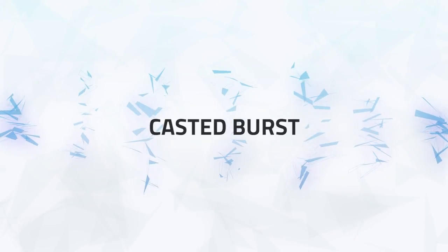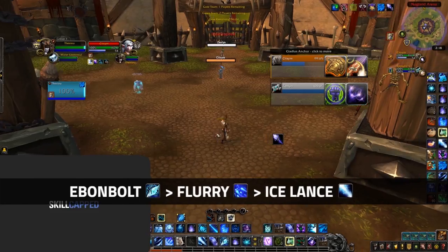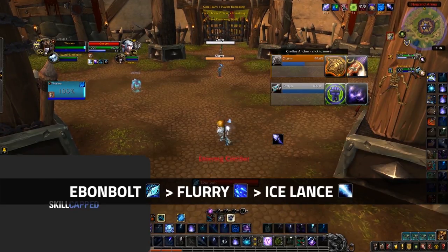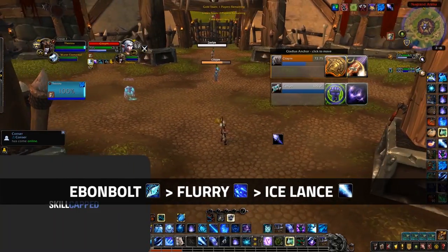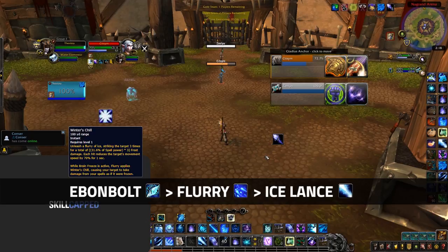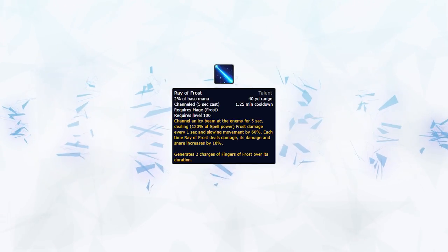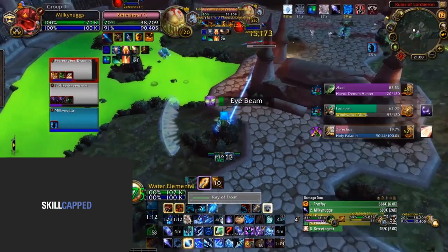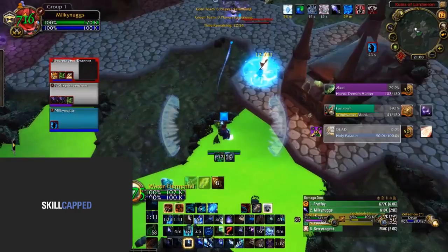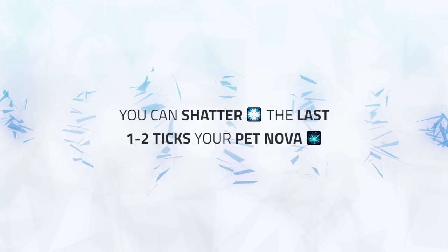On top of your instant burst and proc damage, you have two main casted burst abilities: Ray of Frost and Ebon Bolt. Ebon Bolt is simple — just cast it, followed up by the instant Brain Freeze proc it provides, into another Ice Lance. Both your Ebon Bolt and Ice Lance will shatter thanks to Winter's Chill, and you can also cast this from quite close range thanks to the travel time of Ebon Bolt. Ray of Frost is a channeled ability that deals decent damage and provides a guaranteed Fingers of Frost proc. It's best to use this when you know you can get the full channel off, or your enemy is looking to retreat behind a pillar. It's also worth noting that you can shatter the final two ticks of Ray of Frost with your Pet Nova for some added damage.